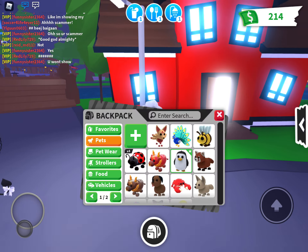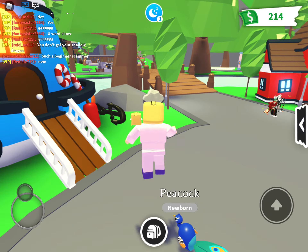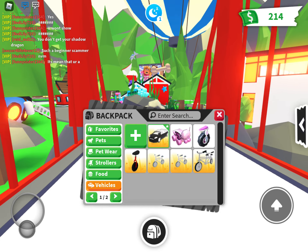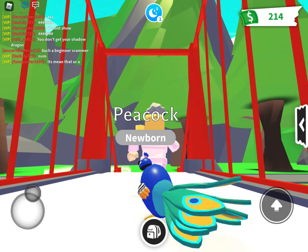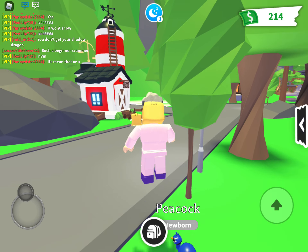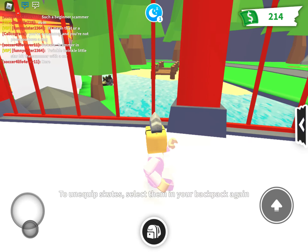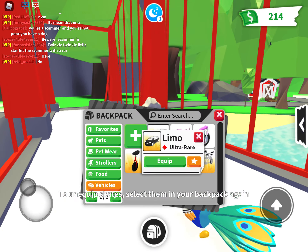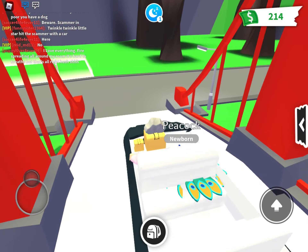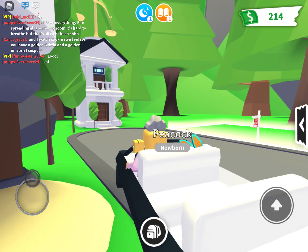Now we're just going to exit out of the school. People don't really think about where this next TikTok hack is going to be - people don't really go to this place often. This is where this TikTok hack is - at the Trade License Center. We just hacked the game! But no one ever goes to the Trade License Center. That's where this next Adopt Me TikTok hack is.